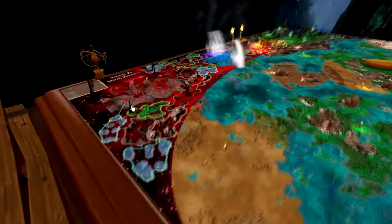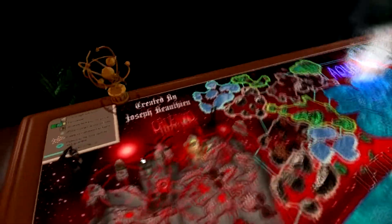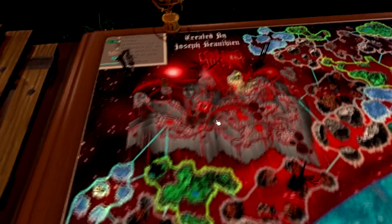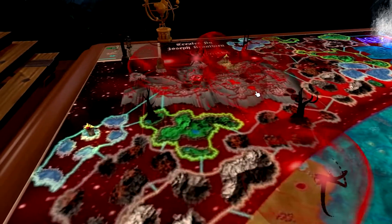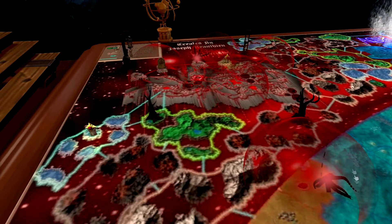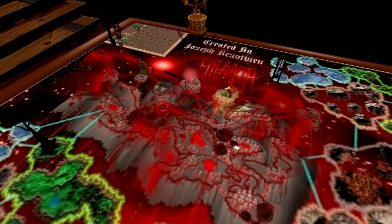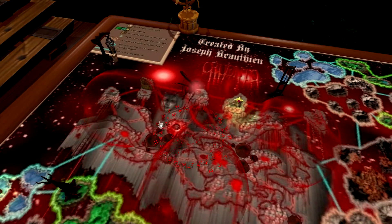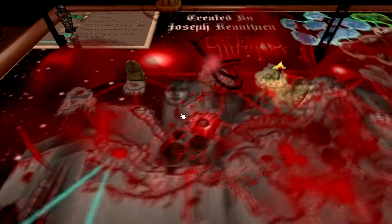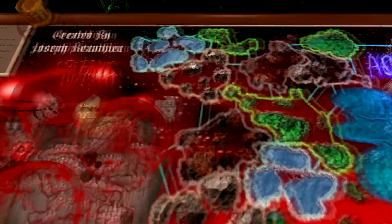Now if we move up here, it gets a little bit darker. This is the realm of Cruento — the blood realm, land of demons. Cruento is flowing with magical blood and these tentacle monsters that are roaming around. It's covered in blood. There's a tombstone up here, and these magical ominous rooms are dotting the landscape. There's even a little guillotine here — why not?